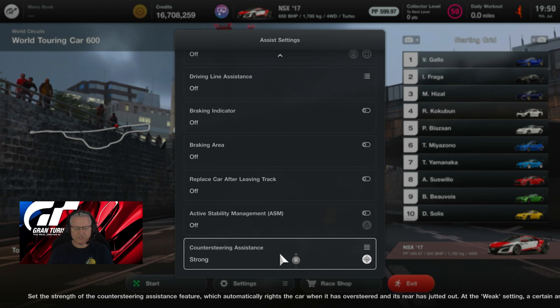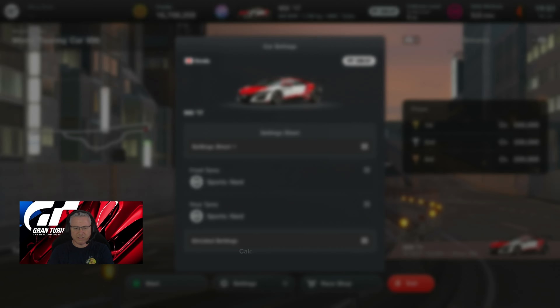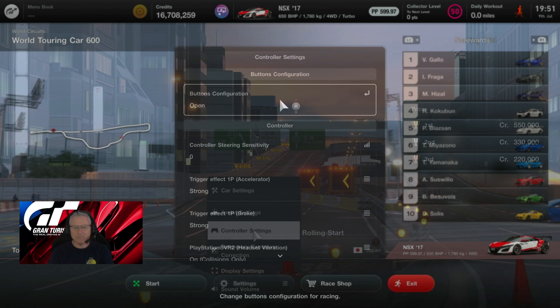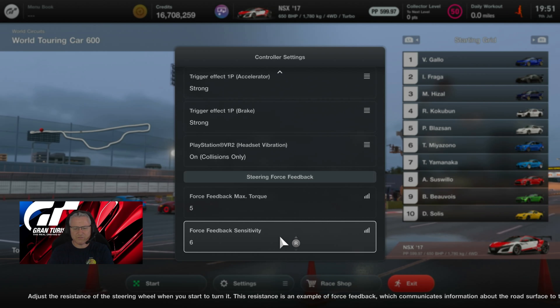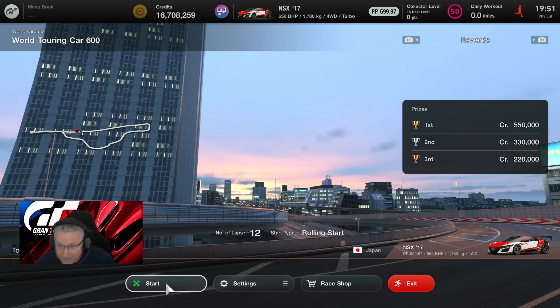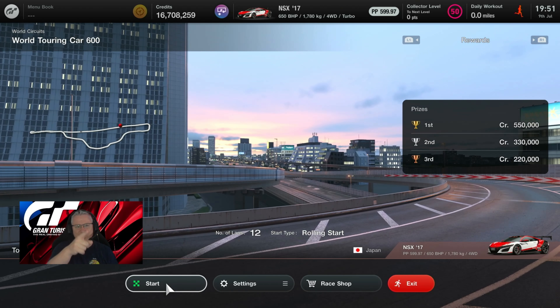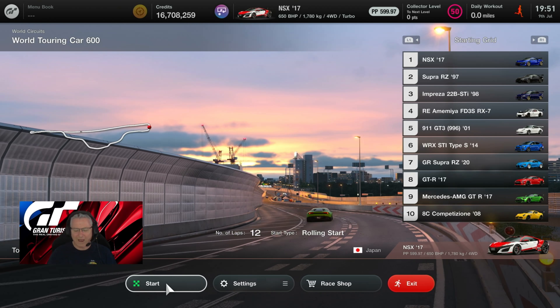Assist settings: traction control one, default ABS, counter steer assistance on strong — we all know why. Controller settings: max torque feedback five, force feedback sensitivity six. I've never tried this car before, this is going to be a first time. We're at less than 17 million credits, so we've spent a fair whack on this car — let's see where she goes.